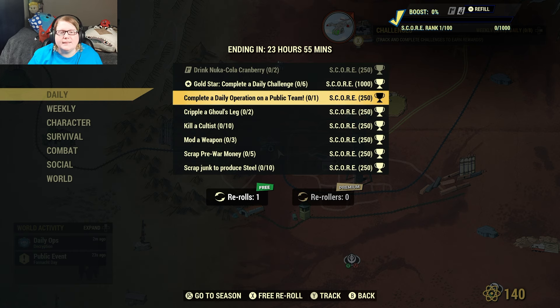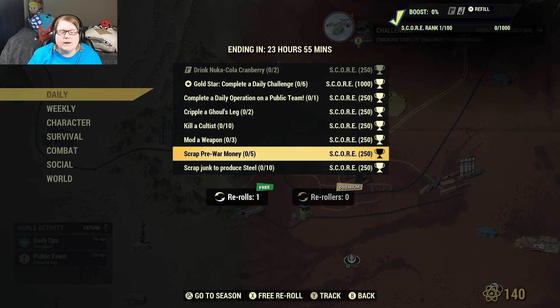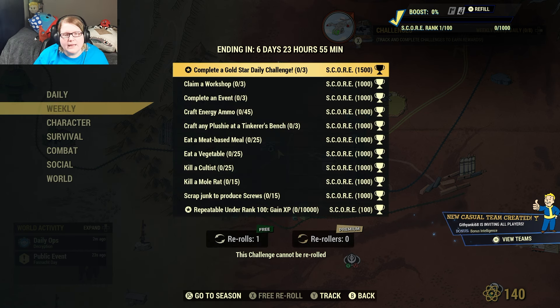Gold Star daily: complete a daily op on a public team, cripple two ghouls' legs, kill ten cultists, mod three weapons and scrap five pre-worn money, and then scrap junk to produce ten steel. You can just scrap a bunch of weapons for that one.